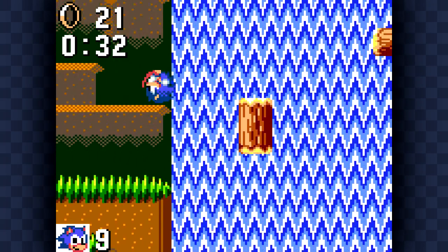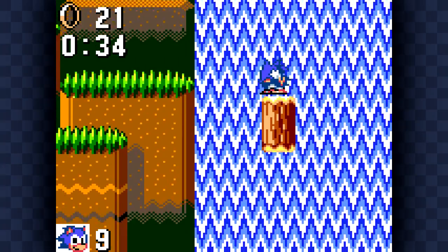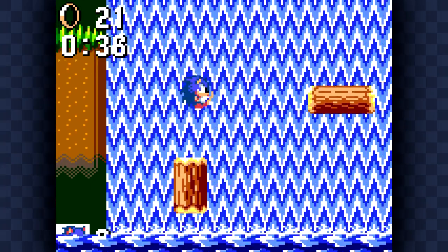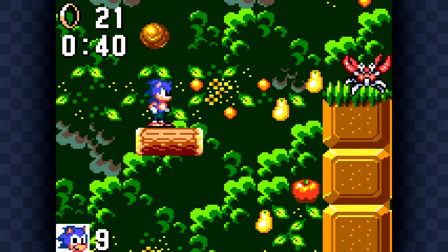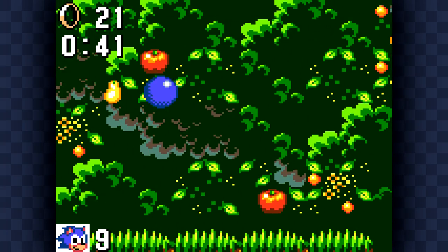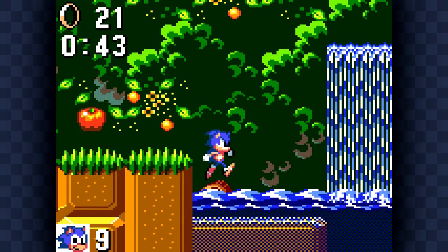Now, as you'll see in what I believe is the next act of this zone — what is the Chaos Emerald doing down here? It's at the bottom of one of these waterfalls, and I'm never sure which. I always try every single one. You have to ride down on a log to go get it. I think it's coming up here in a minute.